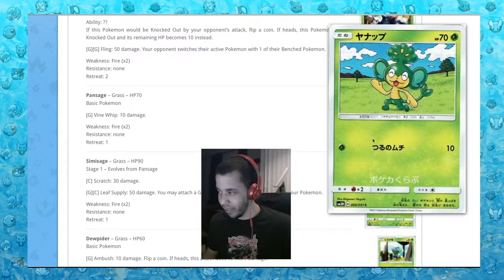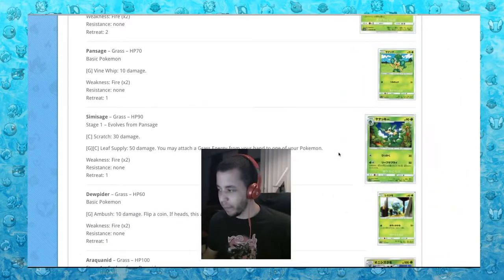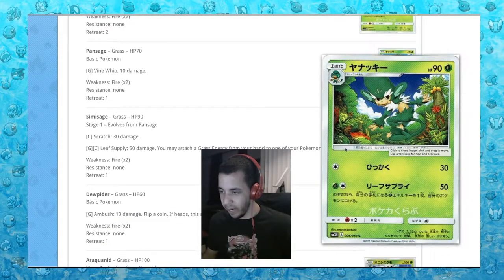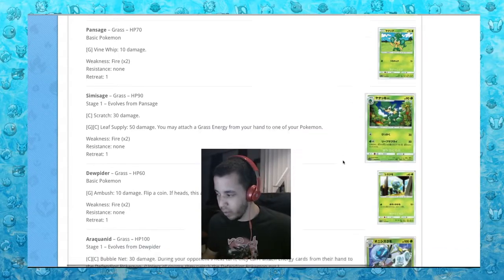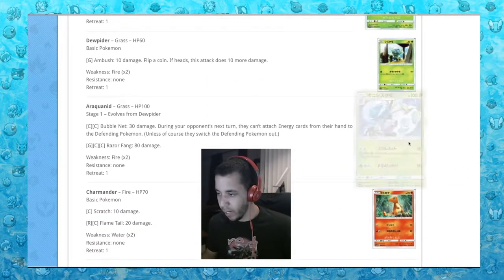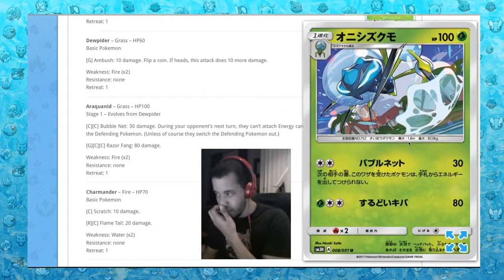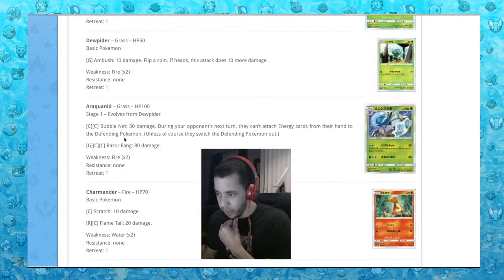Pansage looking very Pansage-like with Leaf Supply: attach a Grass Energy from your hand to one of your Pokemon - and that will be used. Then Araquanid - wasn't there another Araquanid and wasn't it pretty good? Bubble Net does 30 damage; during your opponent's next turn they can't attach Energy cards.